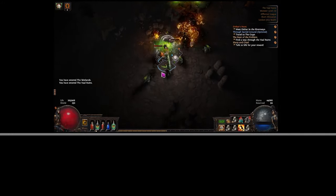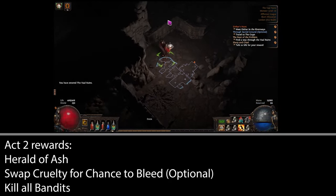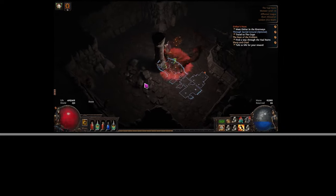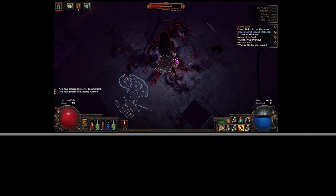In Act 2, take Herald of Ash as your first gem reward. You'll need intelligence on gear to run it — a Lapis Amulet is the best way to get this early on. For the bandits in Act 2, you're killing all. When you kill Weaver, you can take Cruelty as a reward to replace Chance to Bleed; it's probably slightly more damage but it's up to you.